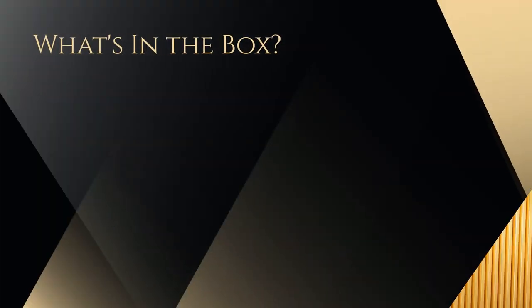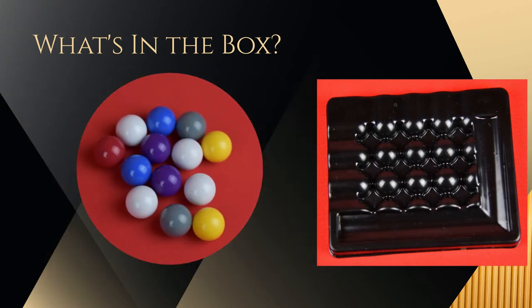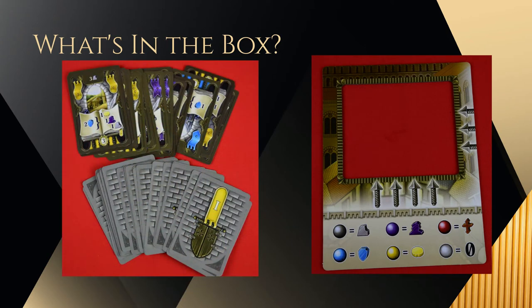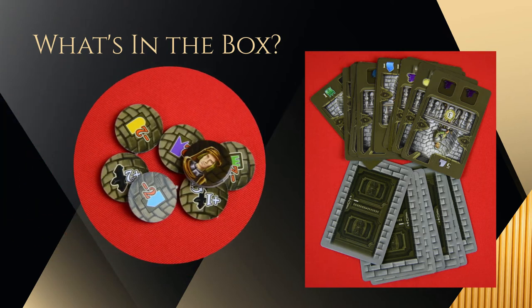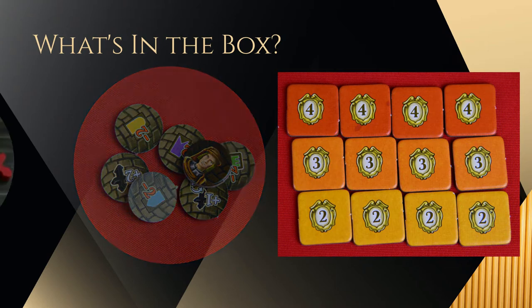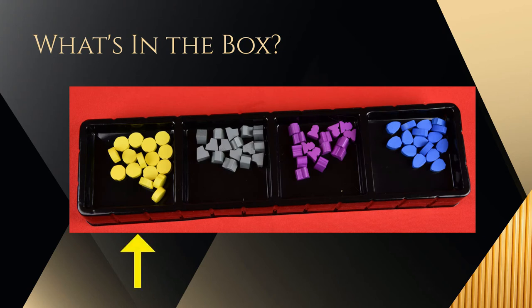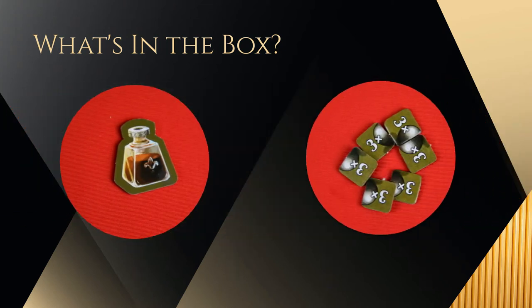What's in the box? You'll find four scoreboards, the market tray, 13 marbles, the market board, 48 development cards, 16 leader cards, the solo action tokens, 12 Pope's favor tiles, four faith markers, a tray with resources including coins, stone, servants, and shields, the inkwell, and six of the three times tokens.